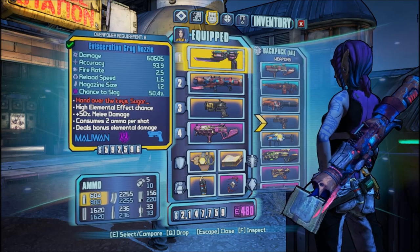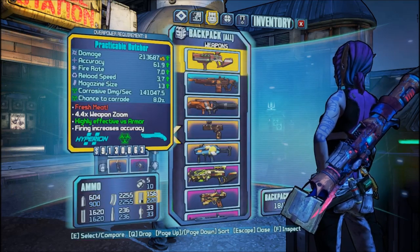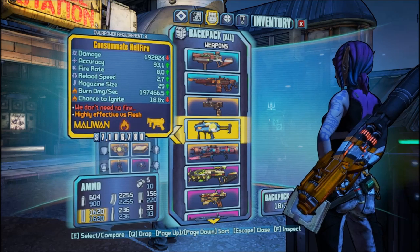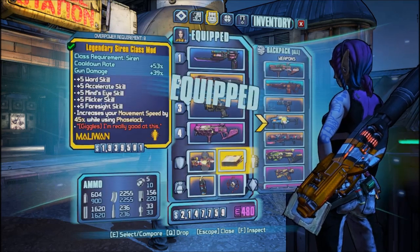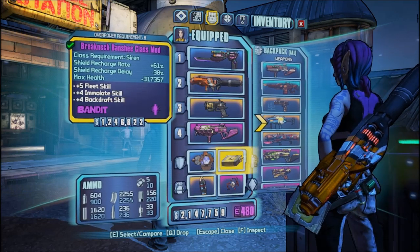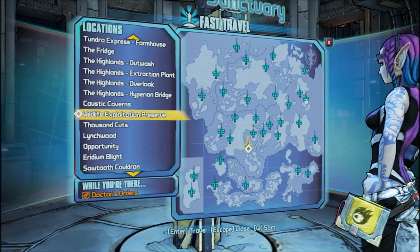So we've gone over the gear and gone over the spec. These four items are some of the items that I've gotten from farming these things for the last - I don't know - 20 minutes. All right, so without further ado, let's go to the Hyperion Exploitation Preserve.